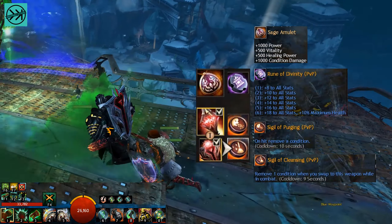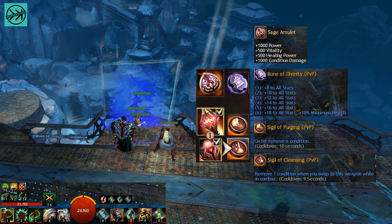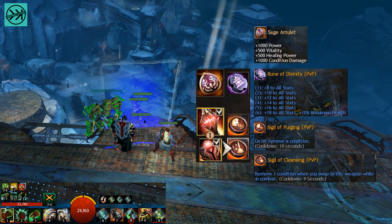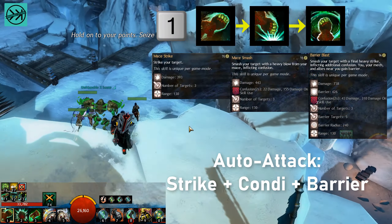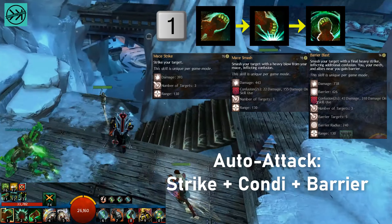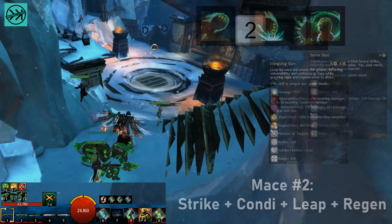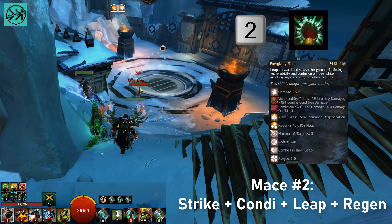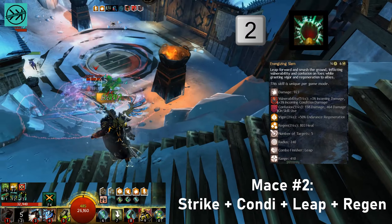Hey guys, SkippableCutscene here with my first Mechanist PvP match. I'm running a hybrid build that uses power, condition damage, and most importantly, healing power. This build has crazy self-sustain, and I'm hoping it's going to be pretty frustrating for our enemies to play against. The idea is to let the mech engage and deal all the damage while I sit back and throw some grenades. Let's see how it goes.